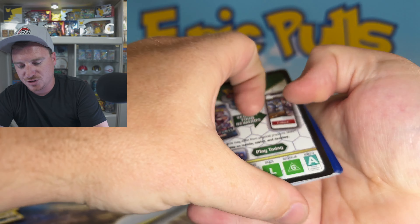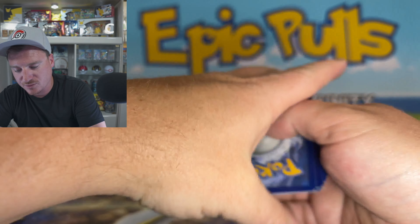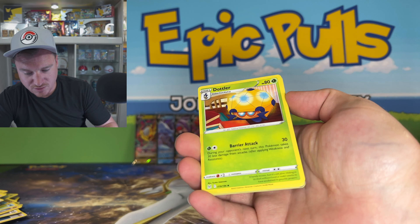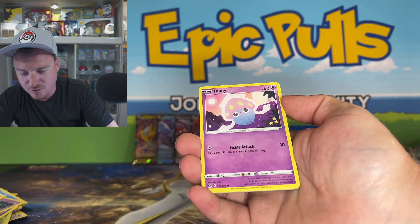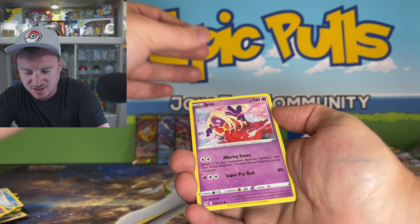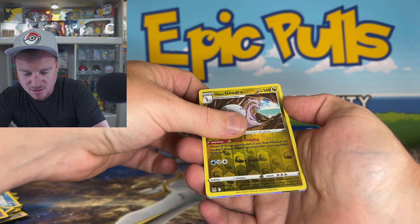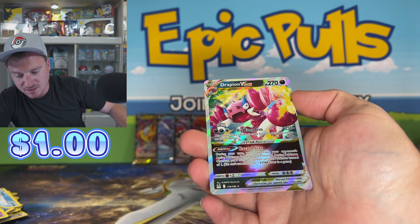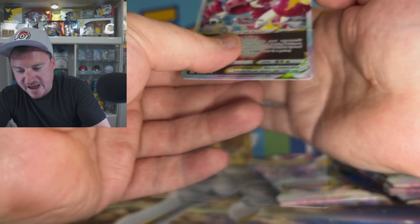What do we got? We got gold here — what's it going to be? And the Box of Disaster! I will take it. Finally pulling out something big here with some texture on it. Of course it's just the Box of Disaster, not like it's a gold Giratina — but we'll take it. Our first Secret Rare of the day.